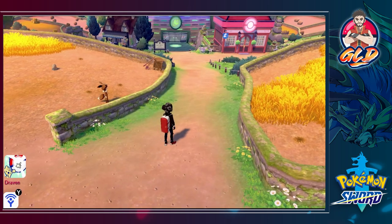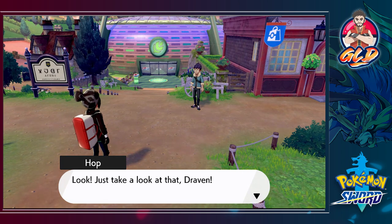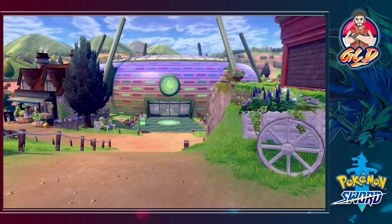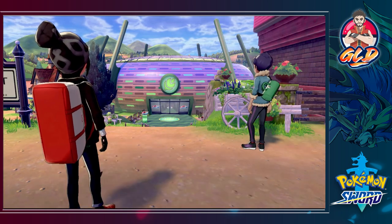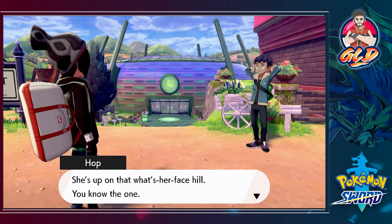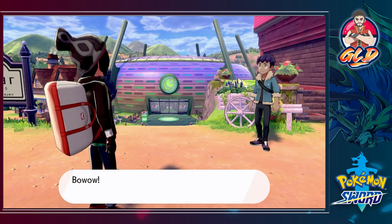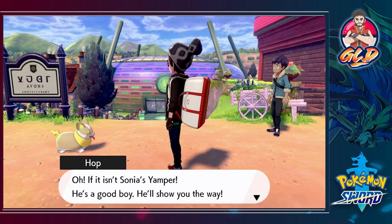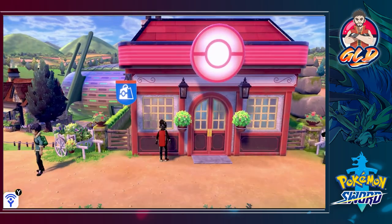We have reached Turffield. Hop shows up and says to take a look — that's Turffield Stadium down there, a pretty nice looking stadium. The Gym Leader just returned — Milo is his name — but the place is jam-packed with challengers so it'll be a while. Sonia was looking for us and wanted to ask something. She's up on some hill — check your map. Then Yamper shows up — if it isn't Sonia's Yamper, he's a good boy and he'll show us the way.